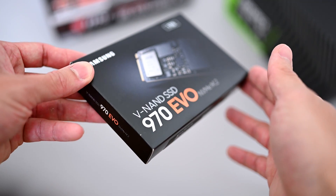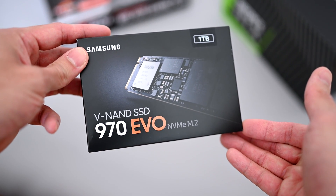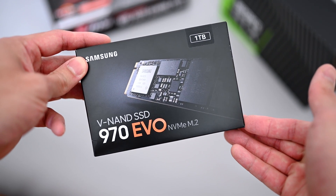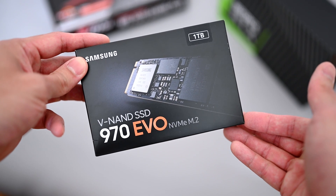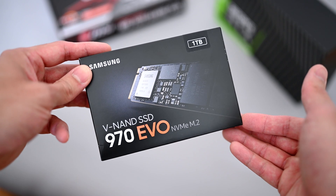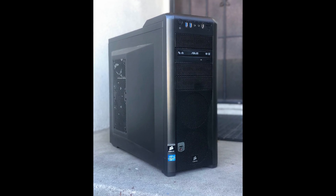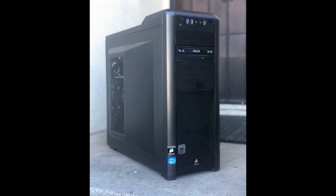For storage, we're putting in a 1TB Samsung 970 Evo. There's not much to say — this is a very popular, reliable, and fast SSD that I've used in several builds in the past. We're coming up from a 10-plus-year system upgrade and I don't think Manny has experienced an M.2 SSD before. He's in for a real treat.